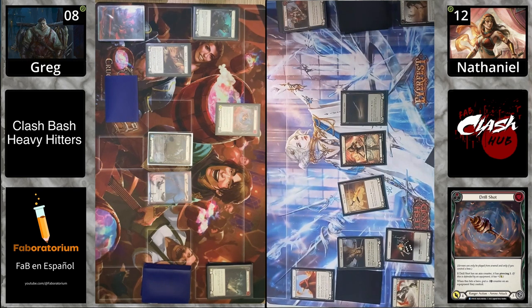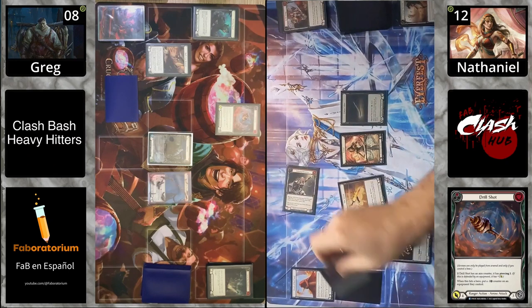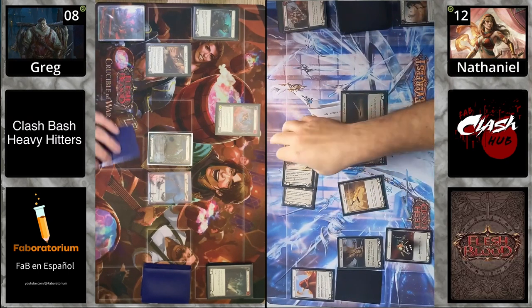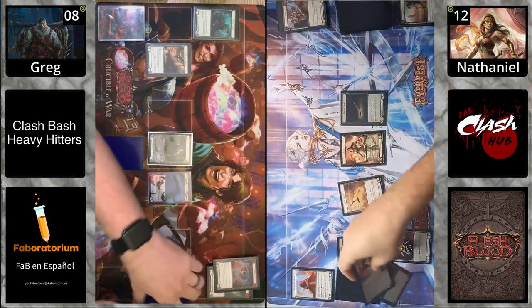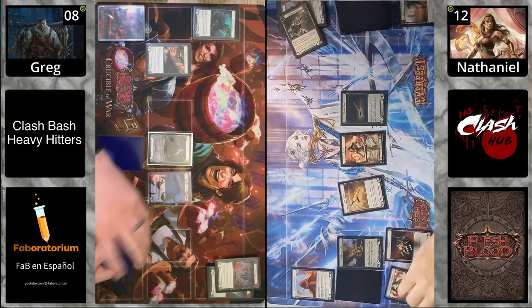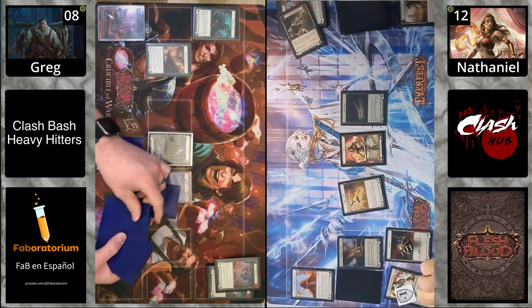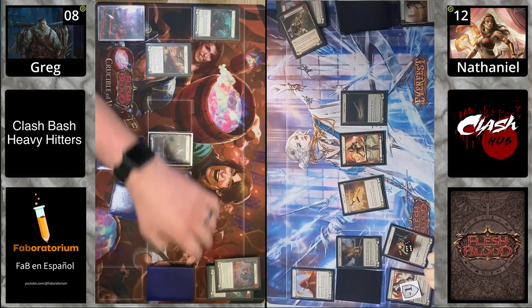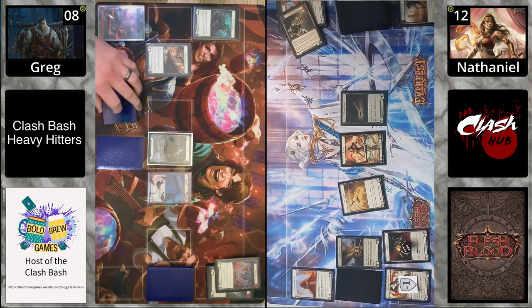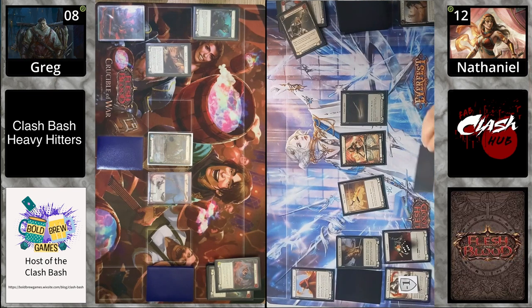We are blocking our Drill Shot. Typically when a Drill Shot comes in, if it hits it puts a minus one counter on equipment, so you usually block with equipment. We blocked with a card and equipment because if we didn't we'd take one and lose anyway — might as well throw it down.